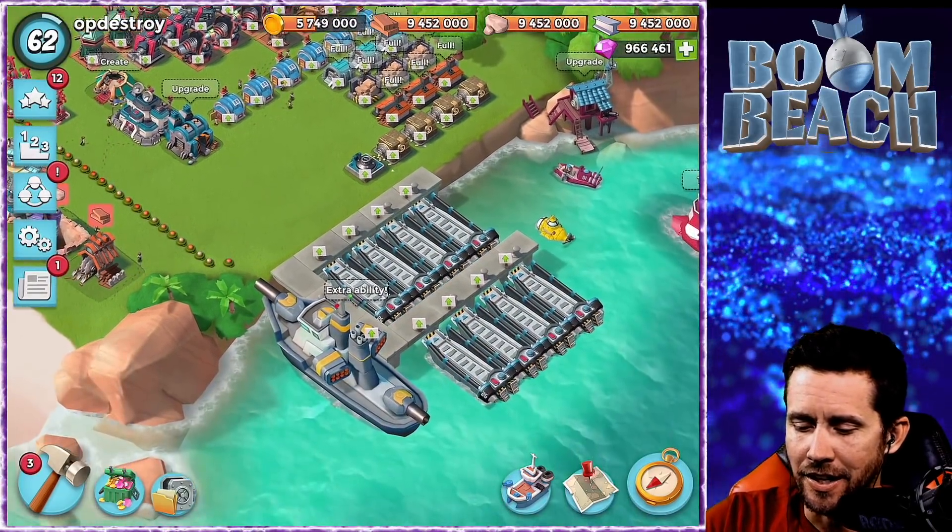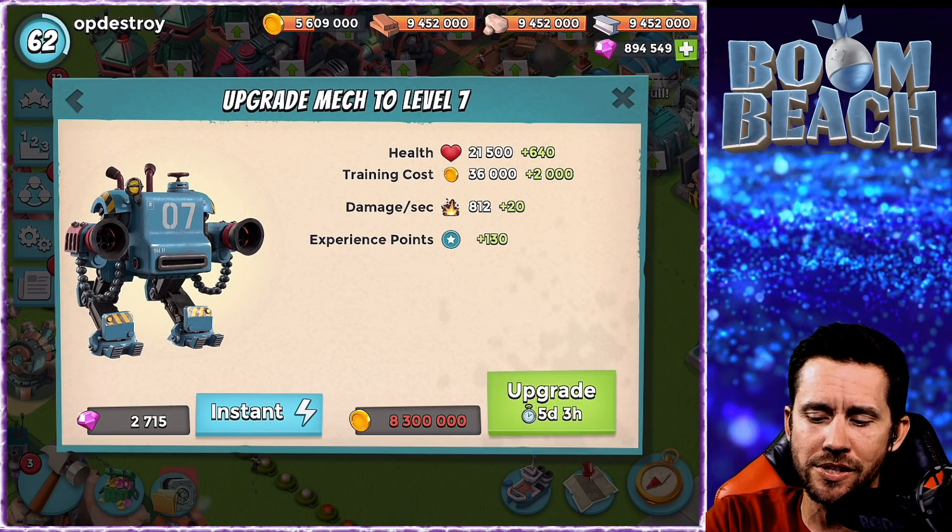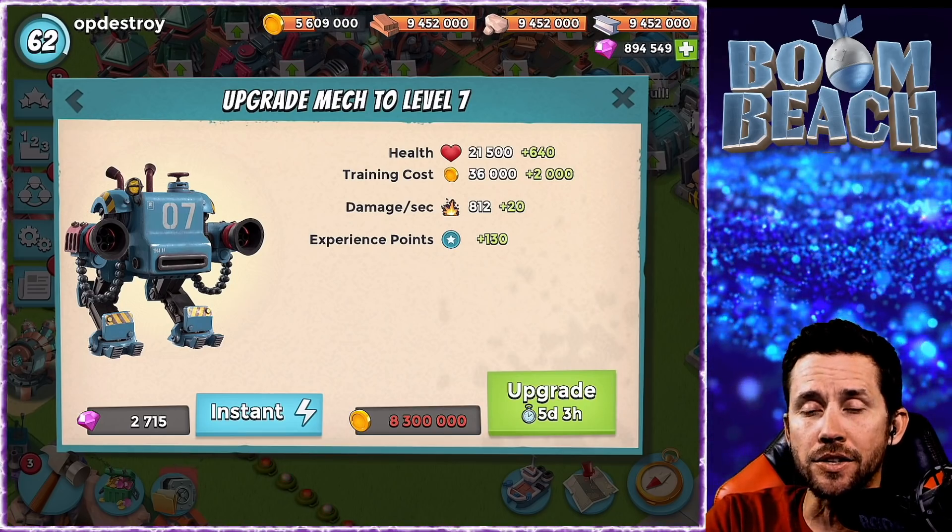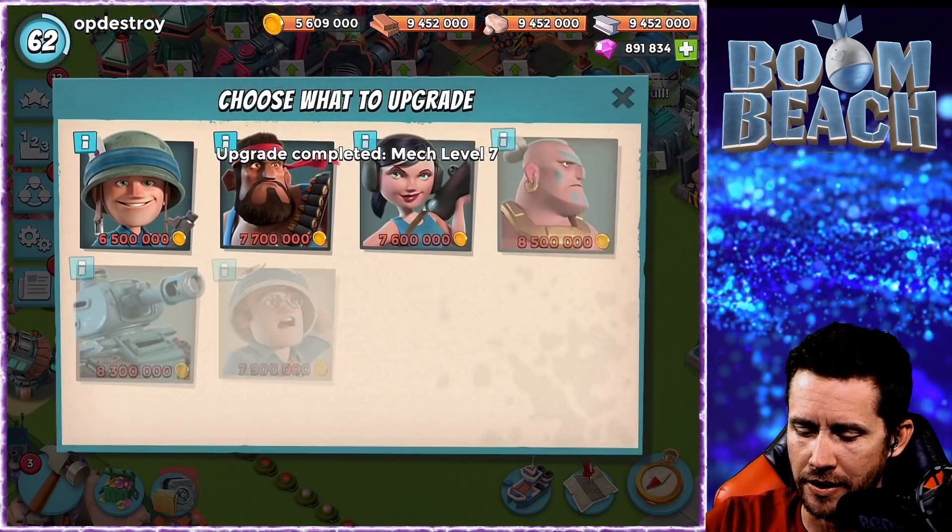What I'm really interested in seeing is the Mech - it kind of boasts the health of a Scorcher. His damage is pretty decent too. Let's see where he goes to rank seven - let's take a look now at the Mech.